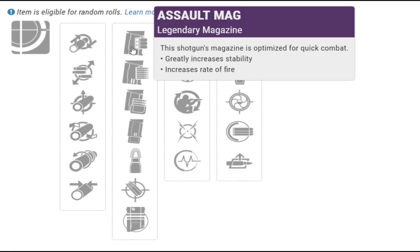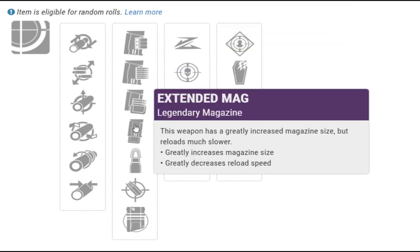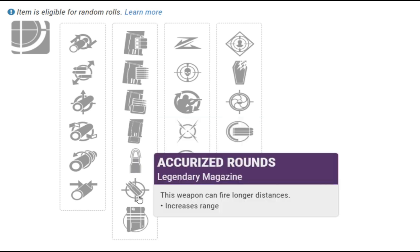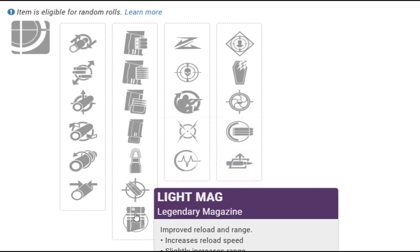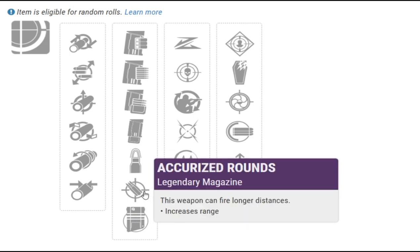For the second column you've got Assault Mag, Appendant Mag, Tactical Mag, Extended Mag, Steady Rounds, Accurized Rounds, and Light Mag. For the second column you want Accurized Rounds, which again will maximize your range.